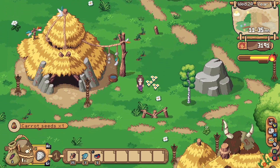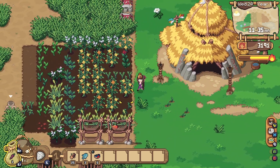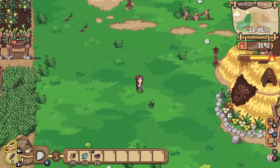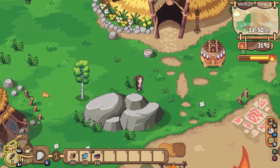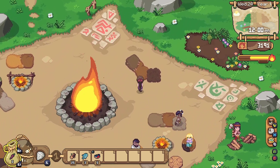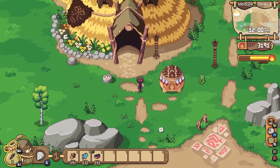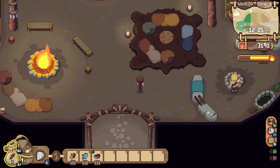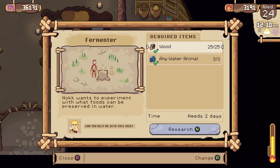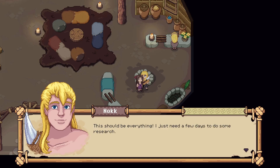Our juicer should be getting pretty close to being done. Let's just go plant that down — it grows in four days, so it should be done right on the 28th. Let's go see if he's cooking in here. There he is. 'I'm glad we settled here, it makes cooking so much easier.' 'Why don't you research our idea here?' 'I just need a few days — and by research, I mean taste testing.'